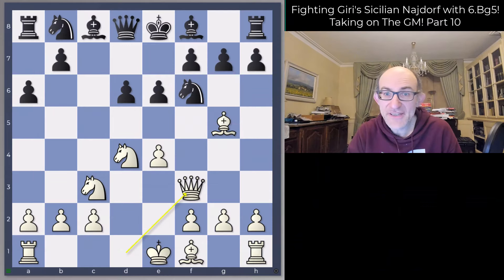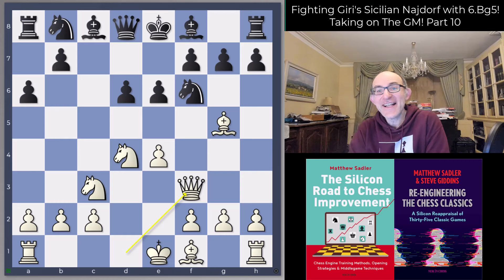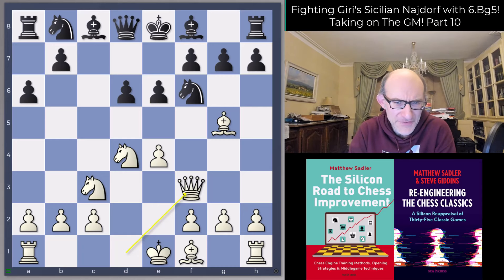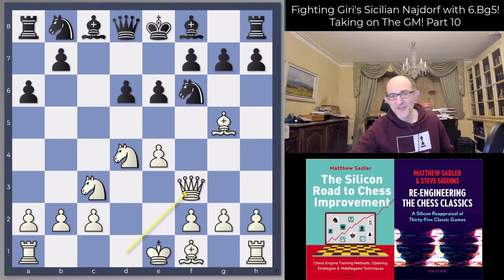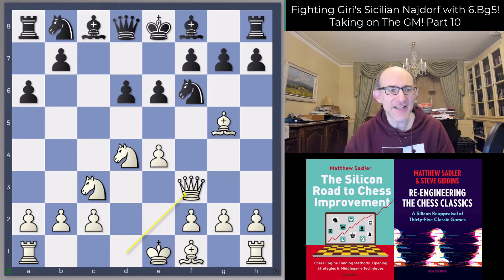Hello everyone and welcome to this video in our Engine Game series and Human Game series. I'm Grandmaster Matthew Sadler, and this is our final video for now in the series on Lila using WDL contempt. If you want to know exactly what that is, do take a look at the previous videos and my blog post - details in the description. Essentially, we can tell Lila: I'm playing somebody 300-400 Elo weaker than me, give me some openings that will really maximize my winning chances.